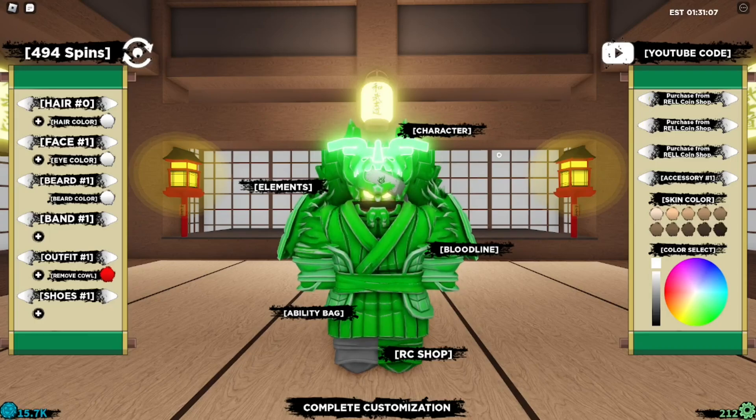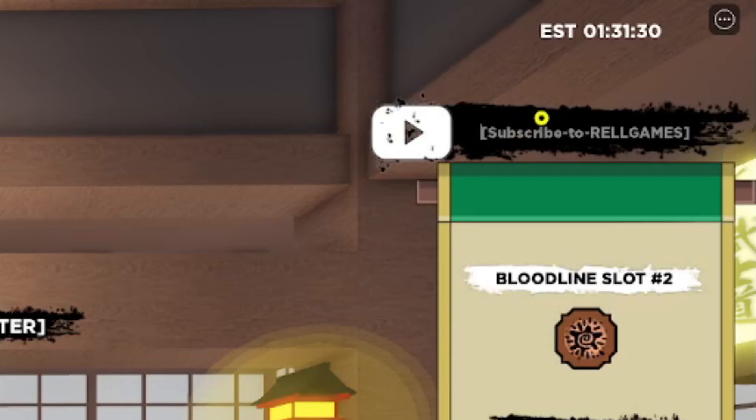We have a bunch of codes so I'm not going to waste time. To type the codes, go to the top right corner where it says 'subscribe to world games' — that is where you type all the codes. I'm starting straight away with the very first code.